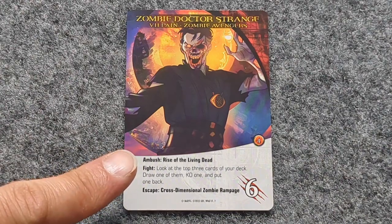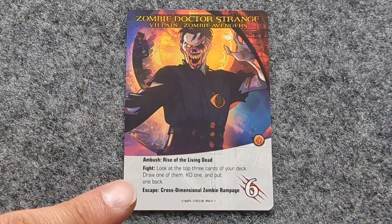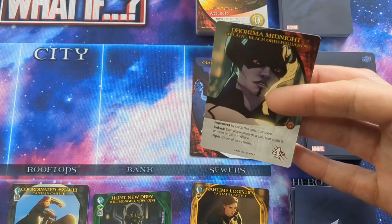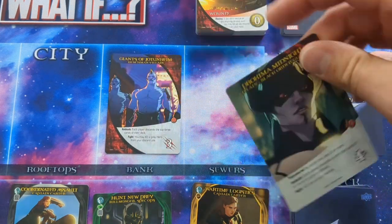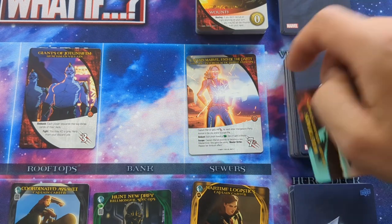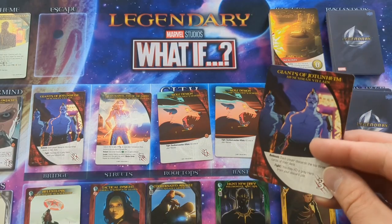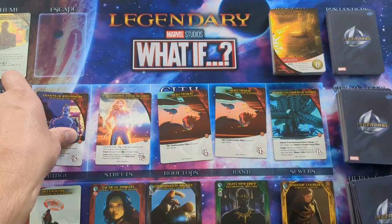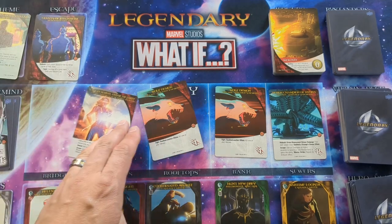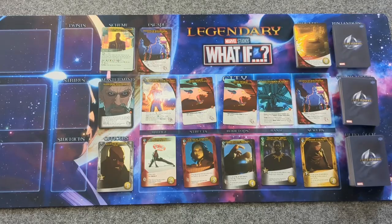Ambush is an effect that happens when the card is drawn from the villain deck. Fight is an effect that happens when you spend attack points to defeat the villain. Escape is an effect that happens when a villain is pushed out of the city. If the next villain drawn finds all spaces in the city filled, a villain escapes — place it in the escape section, move all the cards over, and place the new villain in the sewers.